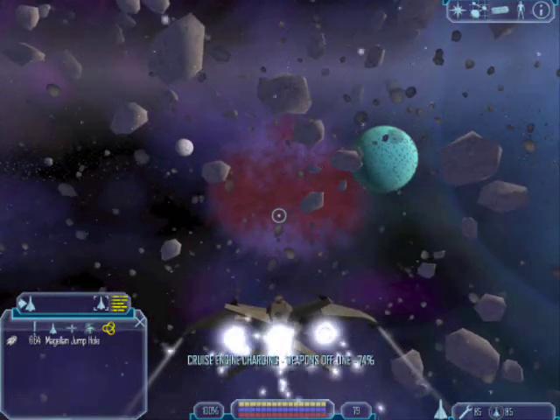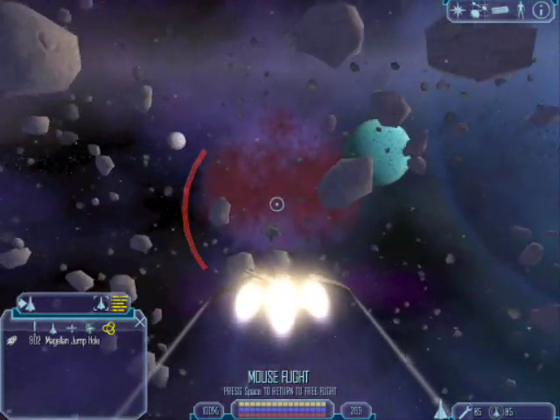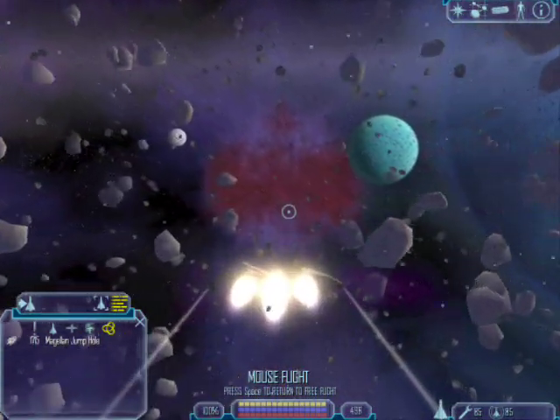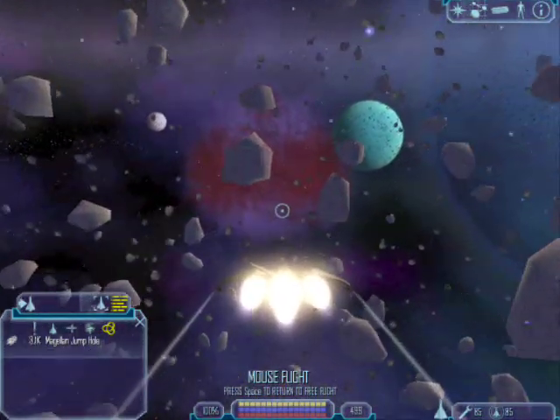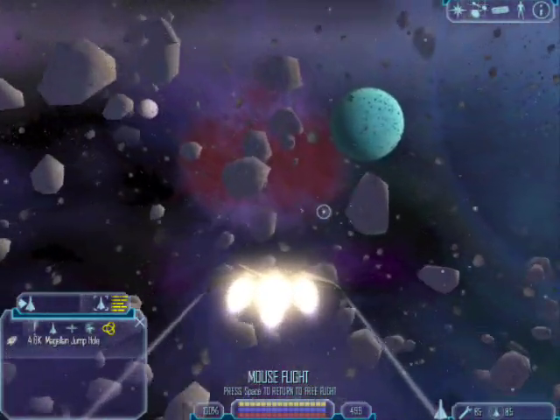There are a few planets here but none of them are dockable — none of them are inhabitable either, according to the wiki. We're going to head for that gigantic ominous purple cloud because that's where we need to go.